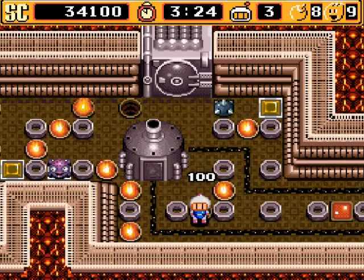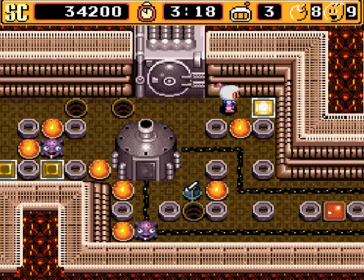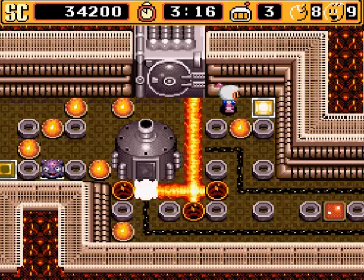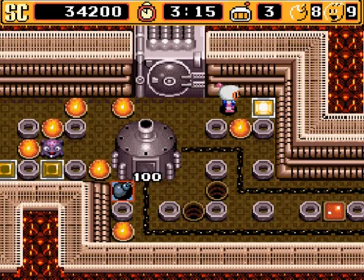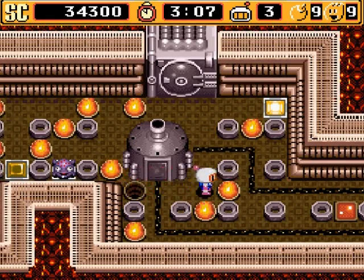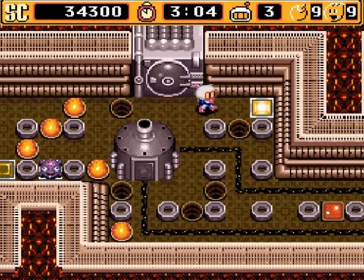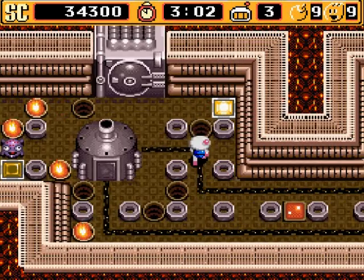Oh my goodness — I got the remote control bomb! I don't believe items stack in this game; you can see that it erased my spike bomb. The remote control bomb — you activate it to blow it up by pressing the B button on the controller. You can blow it up at any time you want, just like so.